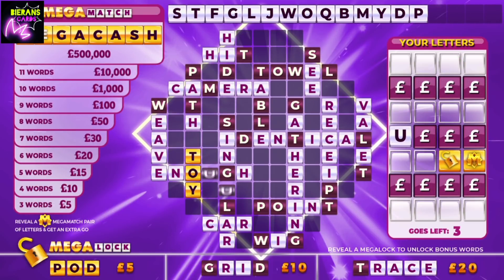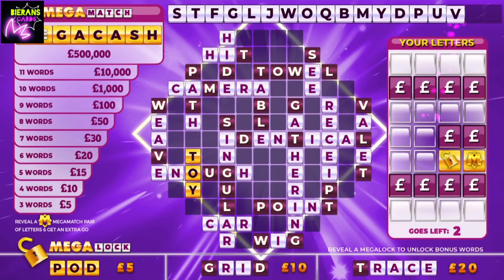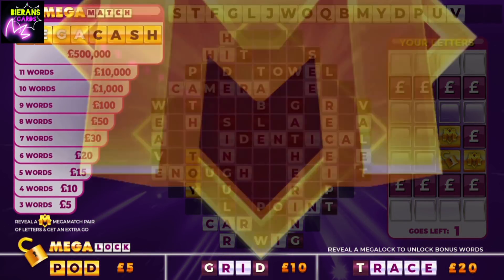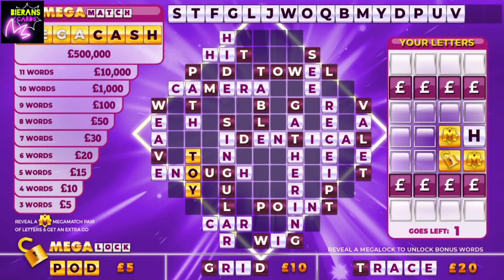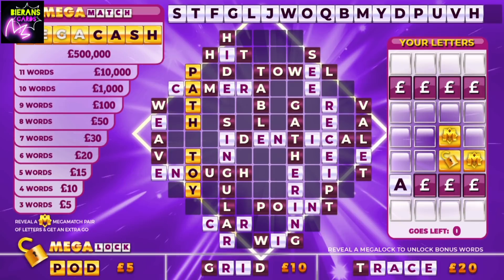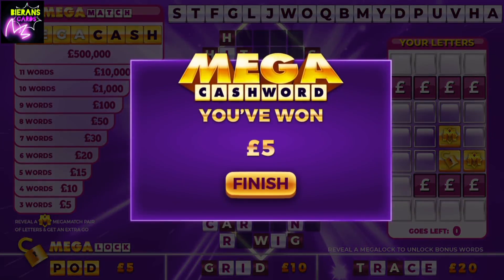We've won one of both games on the app — that is fantastic. Can we get some words as well? Two to pick. Mega Match Mega Cash symbol — still two to pick. Come on, give me a word. Two words. What a tease. Well, Mega Cashword Purple reigning supreme — twenty-five pound win on two games versus nothing on the Pinks.